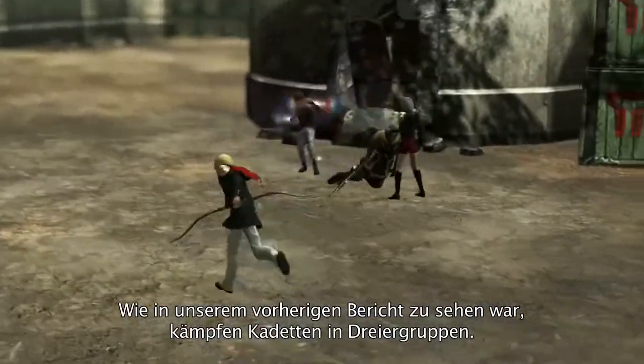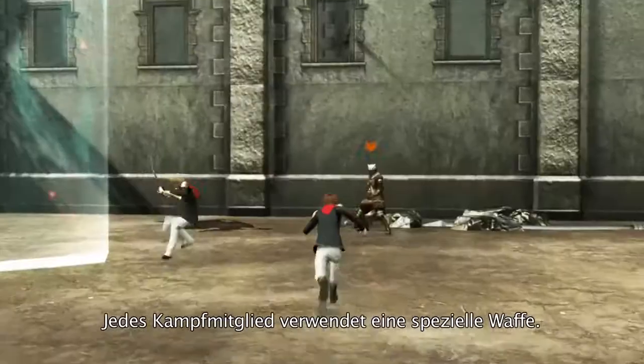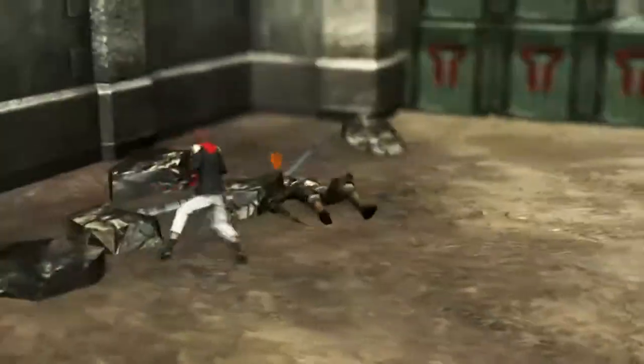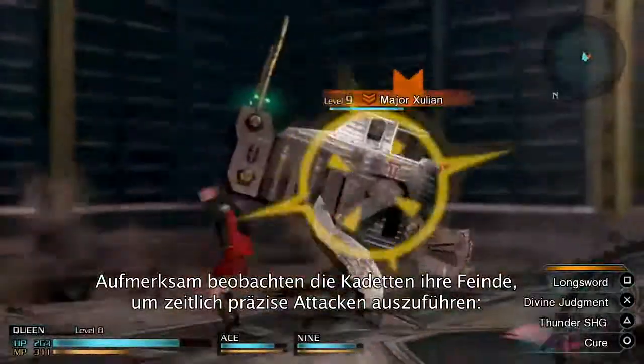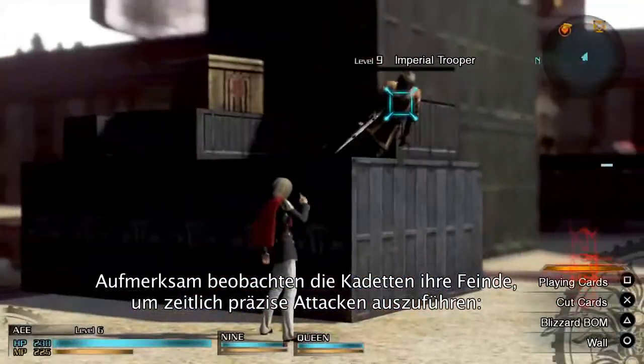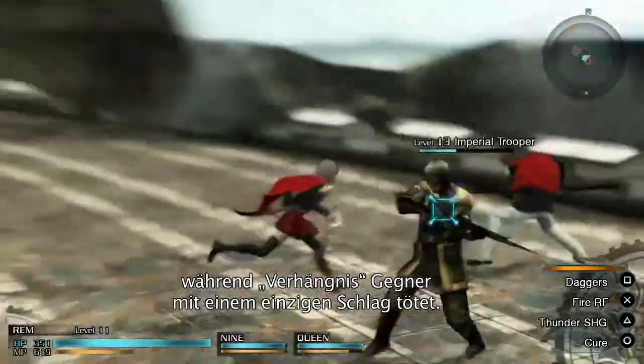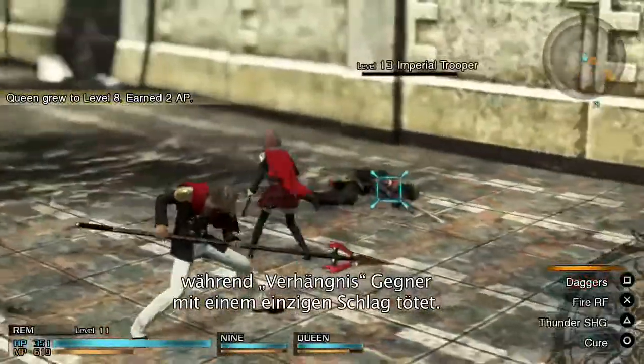As seen in our previous report, the Cadets battle in groups of three, with each member using a specific weapon. By carefully observing the enemy's movements, the Cadets can also perform two kinds of powerful timed strikes: the Break Sight, which deals incredible damage, and the Kill Sight, which eliminates an enemy with a single blow.